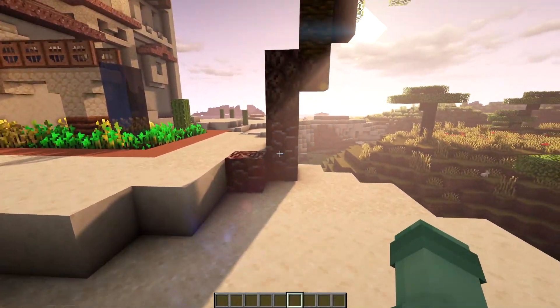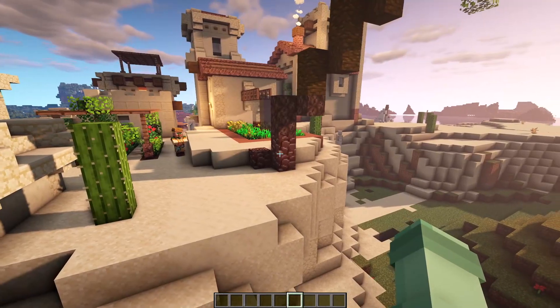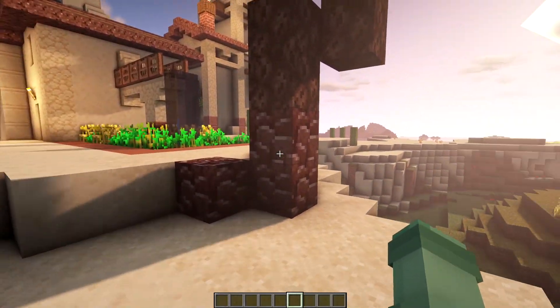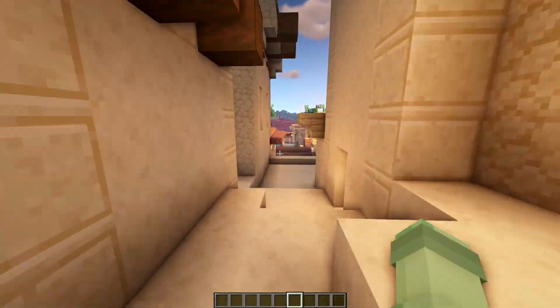I've used some debris on the bottom with a soul sand going into a jungle wood gradient for the palm trees. I don't know if that's a good way to use that block — I haven't decided if I like it yet. You guys can let me know the verdict on that one. New blocks are coming out and we've got to try them. Sometimes it works, sometimes it doesn't.